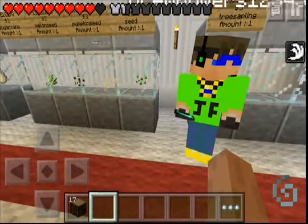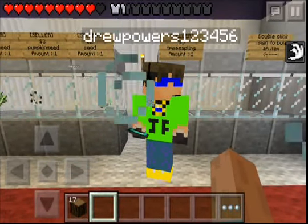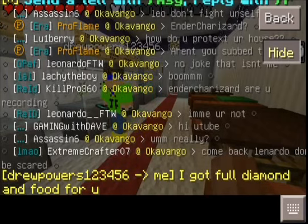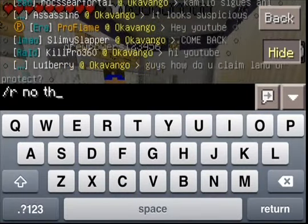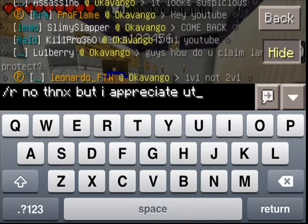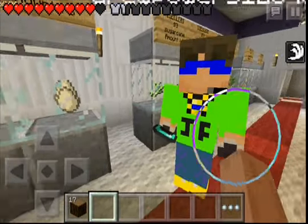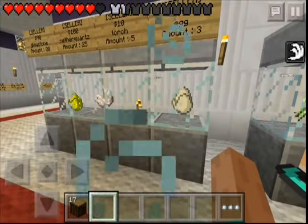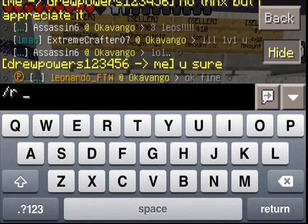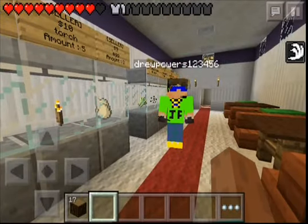Someone in the chat is offering me armor — I can't tell if he's going to. I'm just going to keep moving on. So you can buy saplings, seeds, eggs, torches, quartz, and glowstone. Then someone typed in the chat: 'I got full diamond and food for you.' No thanks, but I appreciate it. This guy's being so nice — I'm sorry, I can't take your stuff, I'll feel bad. I want to do it on my own, but thanks.